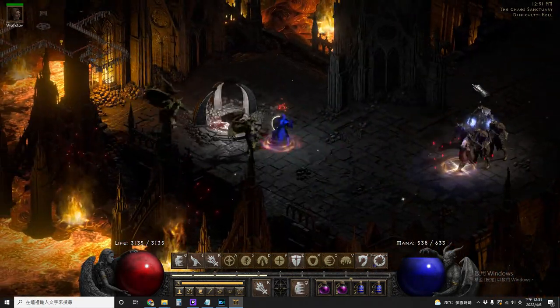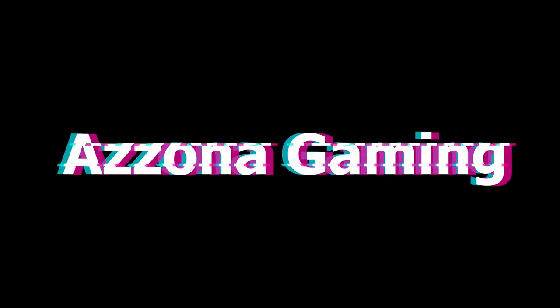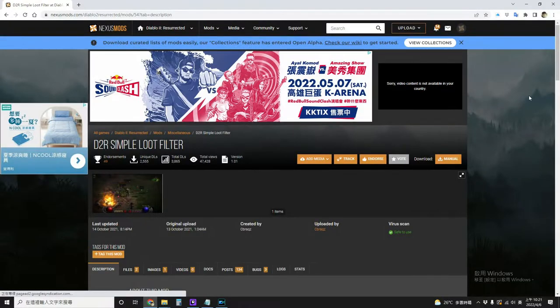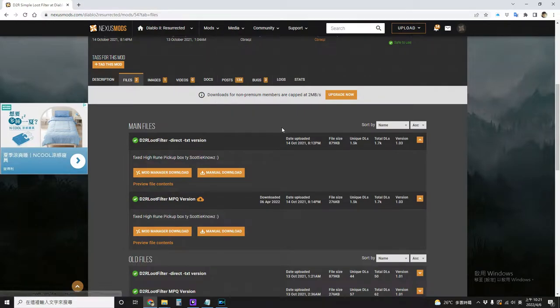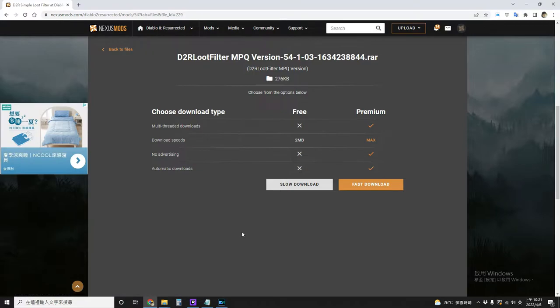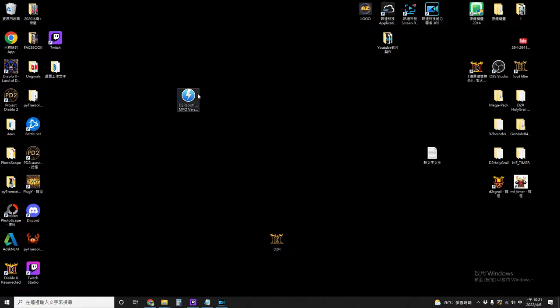Alright, let's see how to make it work. First you need to go to nexusmods.com — you will see the link in the description below. Then you go to the files here and click manual download. This requires you to make an account on this site. After you've downloaded it, right click and extract here.